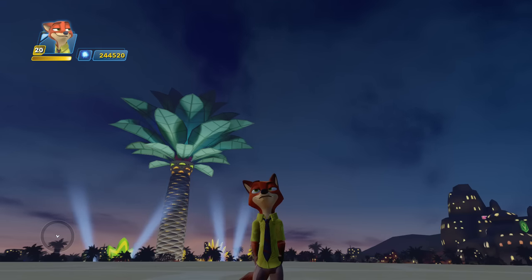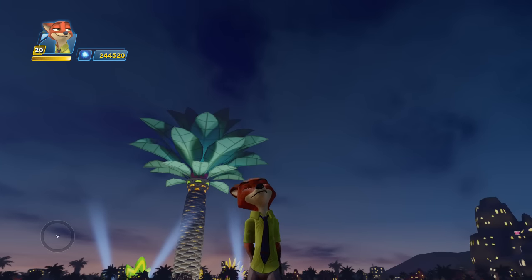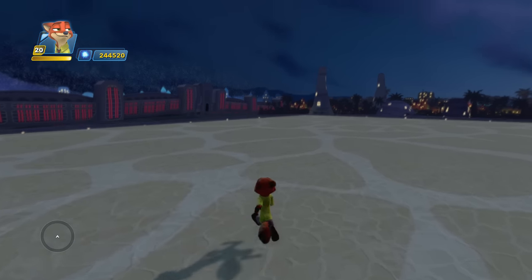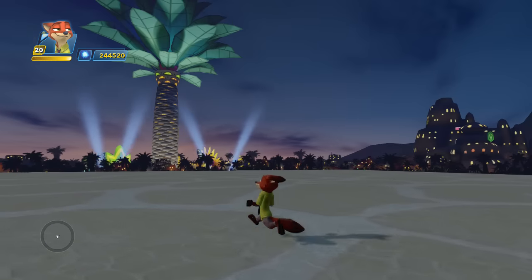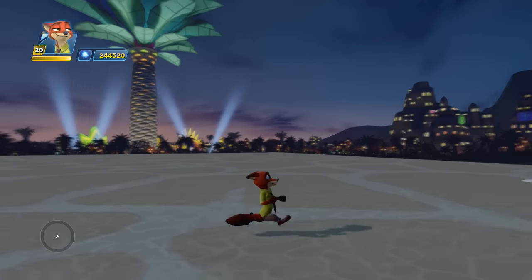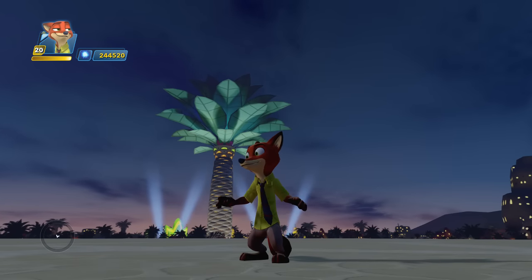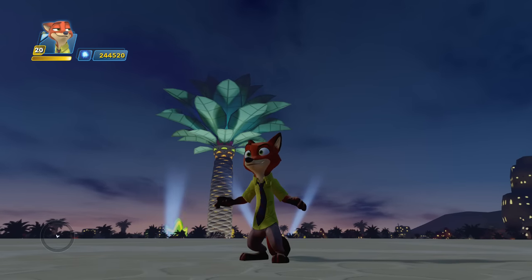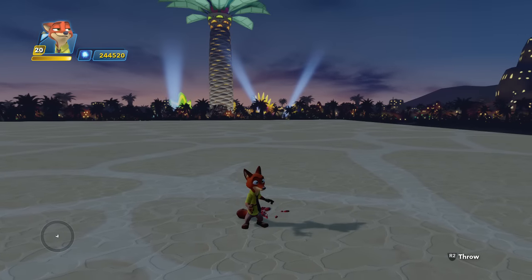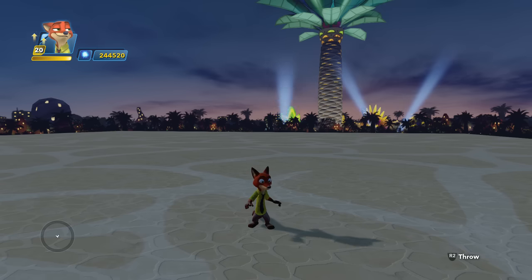We also have the Zootopia Power Disk Pack active here. We have the Zootopia Sky, which looks beautiful, and the terrain piece. We will be reviewing those in a separate episode, but for this episode we're only focusing on Nick. So we're going to do a character skill tree walkthrough — I'll show you his skill tree and then take a look at some of his combos and what he can do in the game.